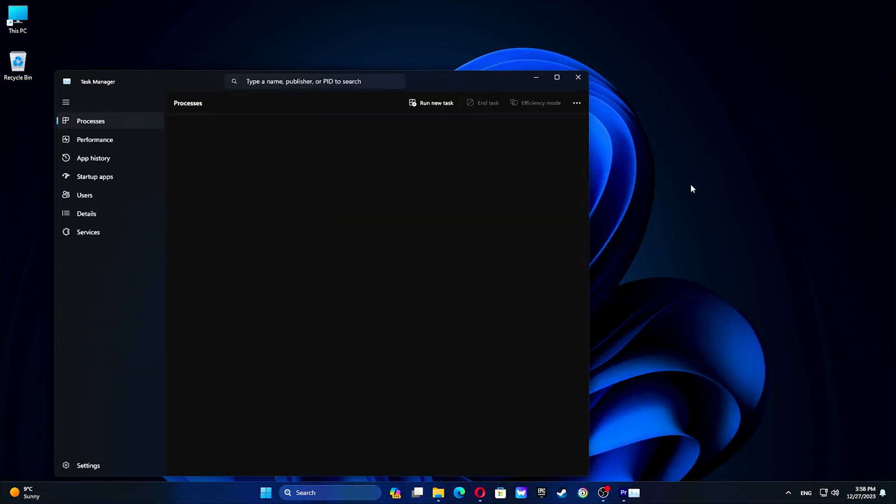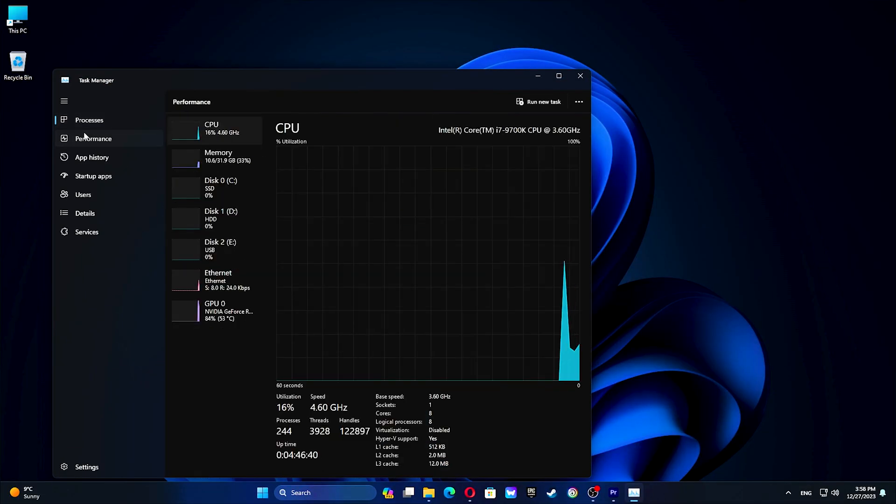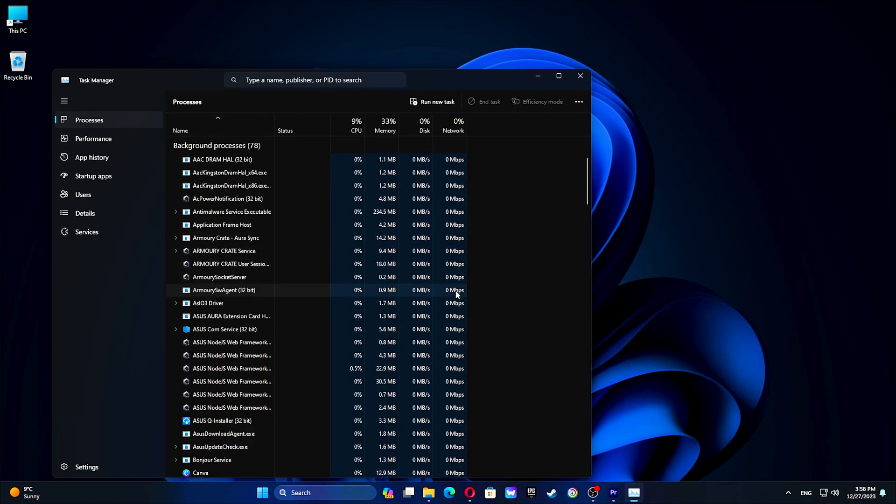Press Ctrl + Shift + ESC to open Task Manager. Look for applications consuming high CPU or network resources. If needed, right-click on them and choose End Task.